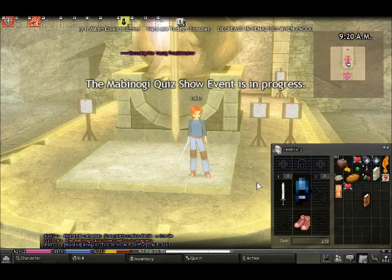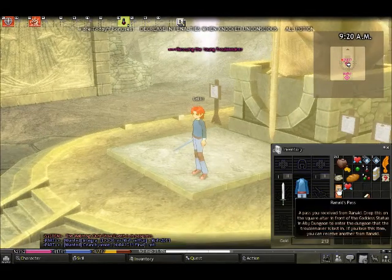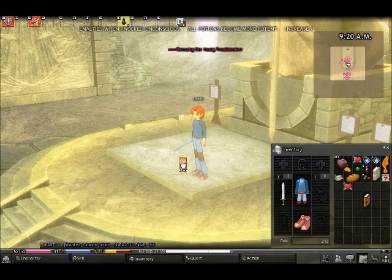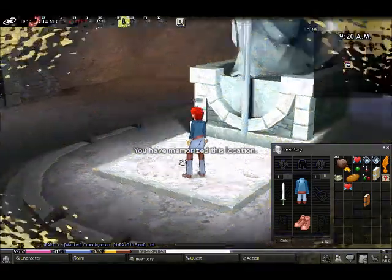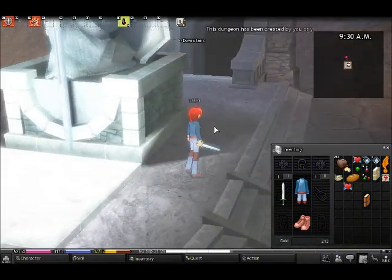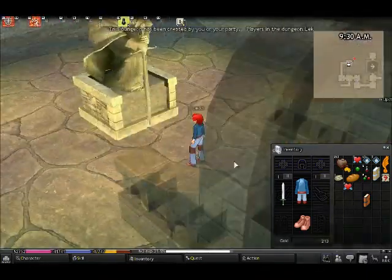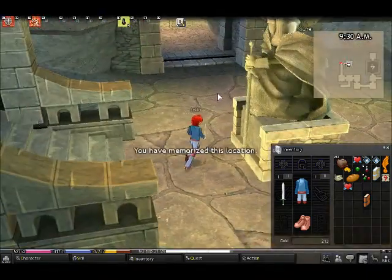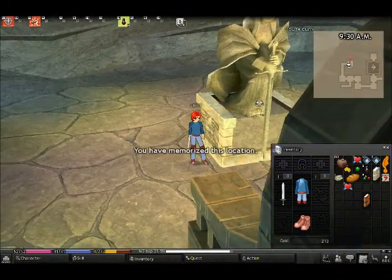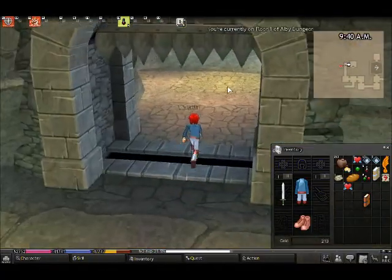We're going into Albi Dungeon, which is the first dungeon you'll run if you follow the beginner quests. Grab Ronald's Pass, click it on the altar, and you're magically in Albi Dungeon. Since I used a pass, the dungeon will be completely instanced, so you won't run into anybody unless they're in your party. Click on this statue here — she says you've memorized this location, which lets you spawn there if you die.